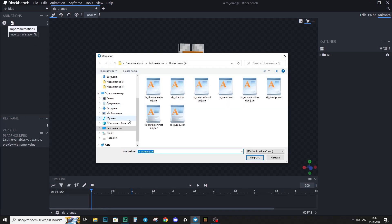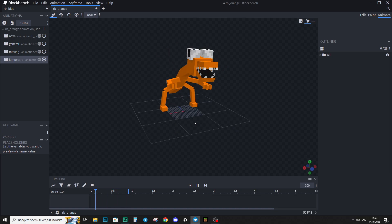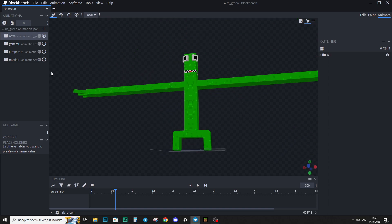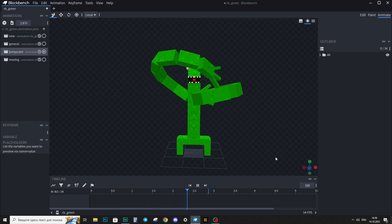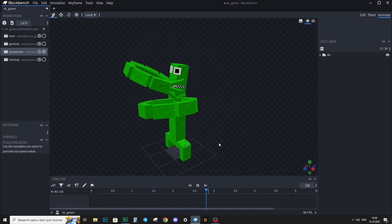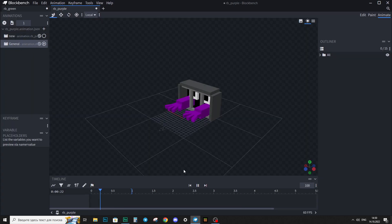Same with Orange — let's check out his jump scare. Wow, Orange's jump scare is really good, can't wait to see it in the actual Eden. Now Green — here it is! This jump scare is really cool, we can see his tongue, we can see his giant mouth.